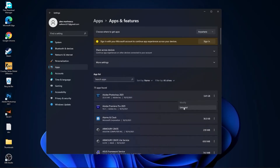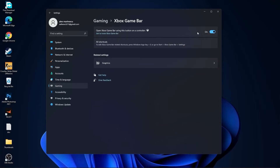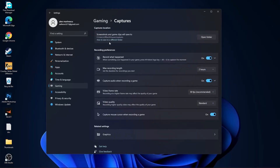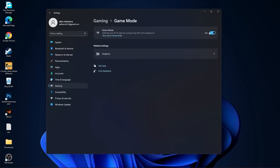Go to Gaming, go to Xbox Game Bar — select it to Off. Go back to Gaming, go to Captures. Record What Happened, select Off. Capture Audio, select Off. Capture Mouse, select Off.